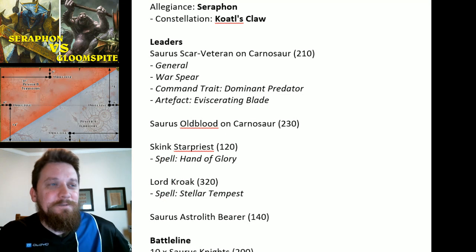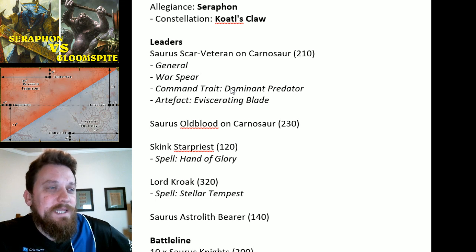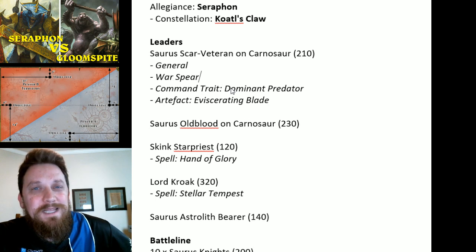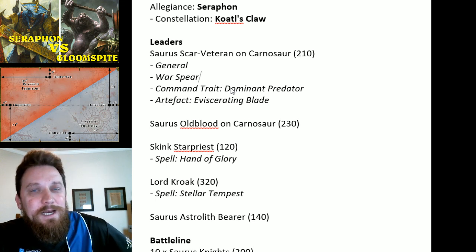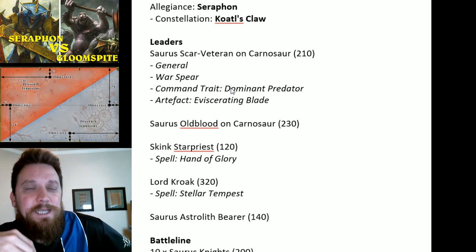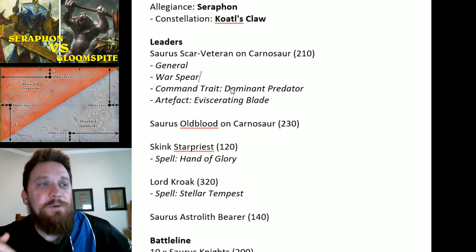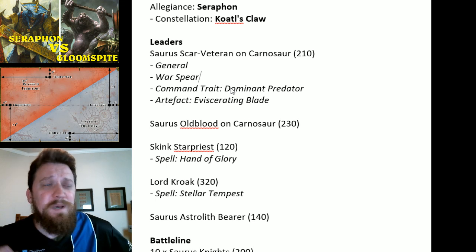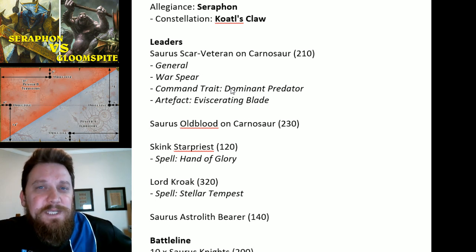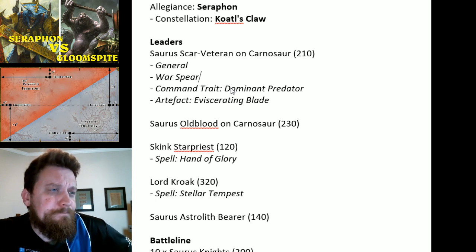For my Seraphon list, I'm starting off with a couple of Carnosaurs as my leaders. I've got a Saurus Scarvet on Carnosaur as my general with the Warspear — I like that on him, it gets six attacks. No rend here, but we're looking for the mortals. Command trait is Dominant Predator: when he spends a command point, on a four-up you get it back — kind of like Aether Quartz Brooch but better. I'll try to spend as many command points through him to recycle them.